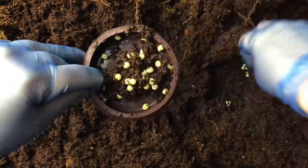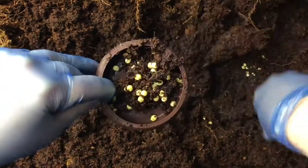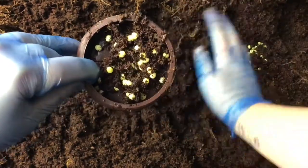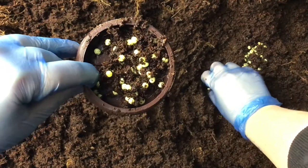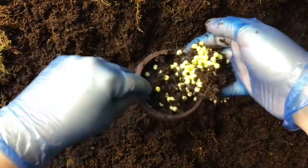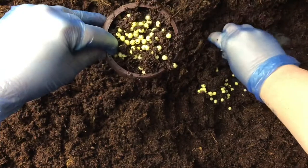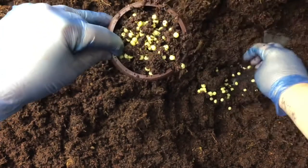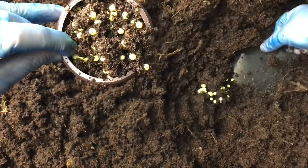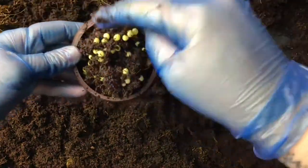I'm just using their water dish and scooping up the eggs as best I can. Always make sure you go back through the soil afterwards even when you think you've got them all, because there's always one that has escaped. They get laid in one little clutch like this. If you're not confident fetching them out with your fingers, you could use a little spoon to scoop them out.